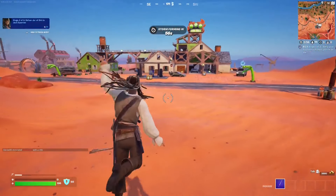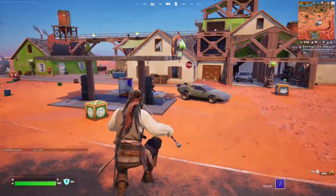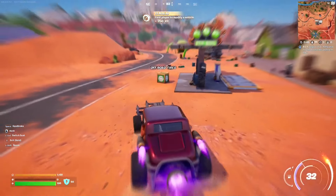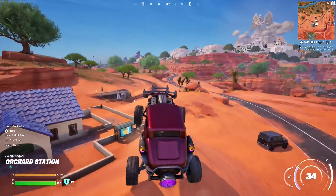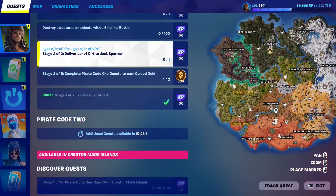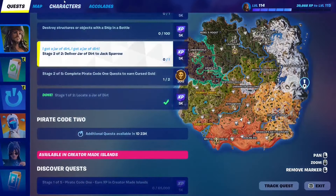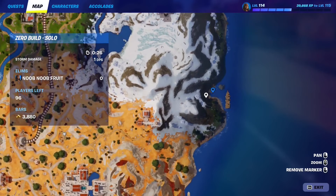As soon as you see somebody going for the chest, just get out of there. Stage two: deliver jar of dirt to Jack Sparrow. Jack Sparrow is very far away, so let me show you the exact location. Jack Sparrow is going to be right here at this cave — there's a cave entrance and that's where we're going to find him.